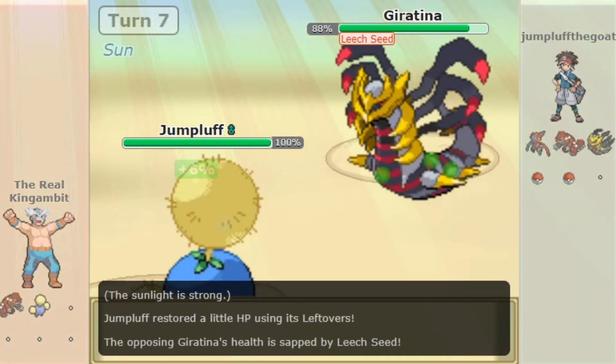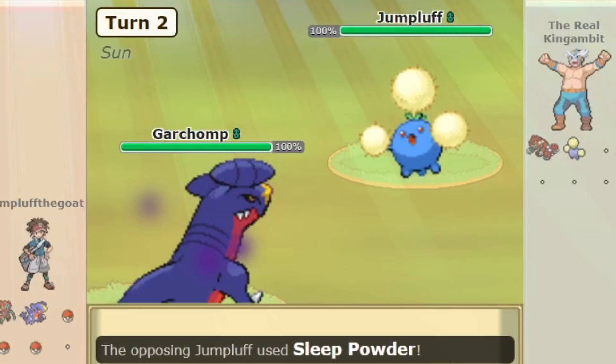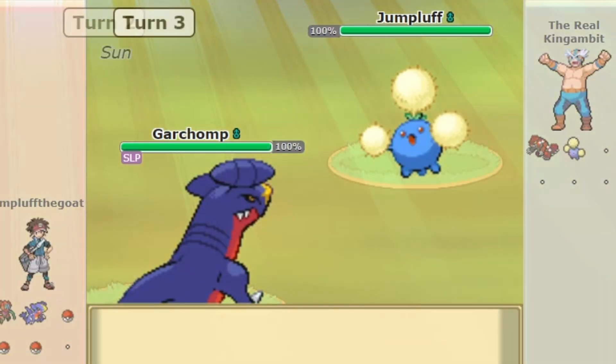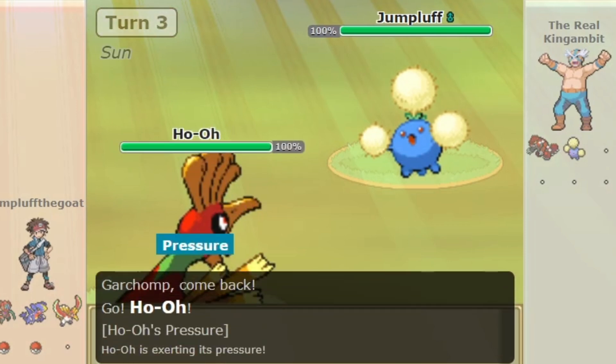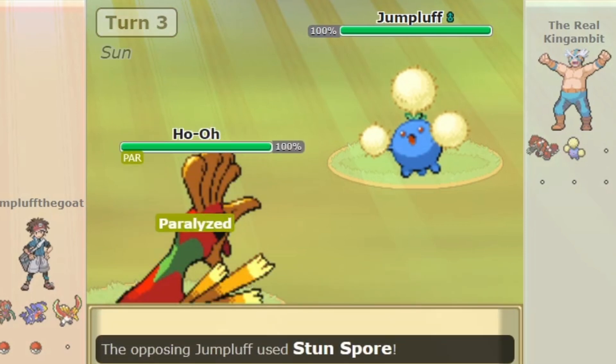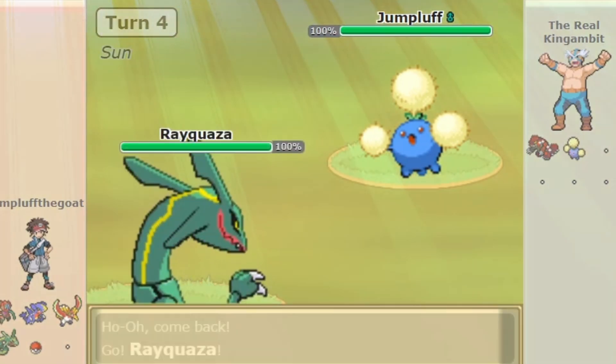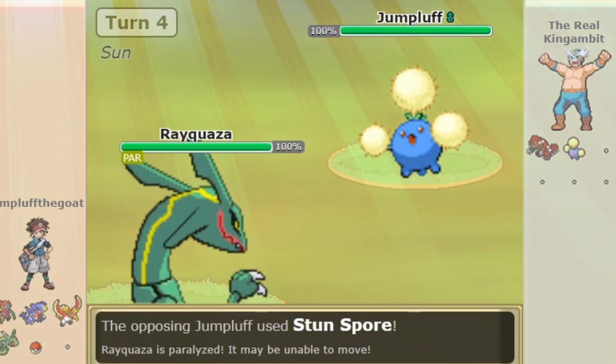There is one big problem that you might face with the SubSeed set, and that is Sleep Clause. Not to worry though, as you can opt to use Stun Spore in combination with Sleep Powder on a double status set. Now you can freely go for Stun Spore on the rest of the team, spreading paralysis and crippling the opponent's team.